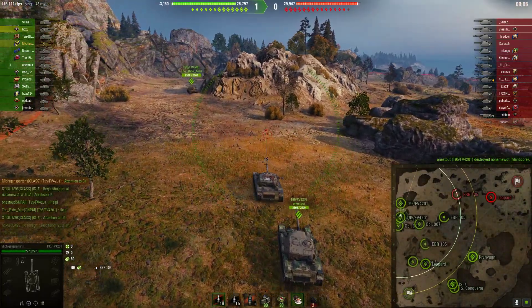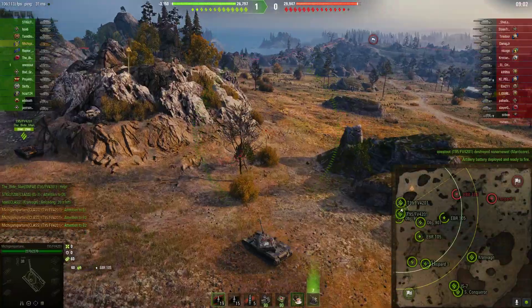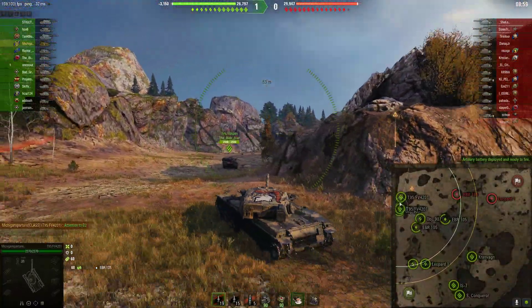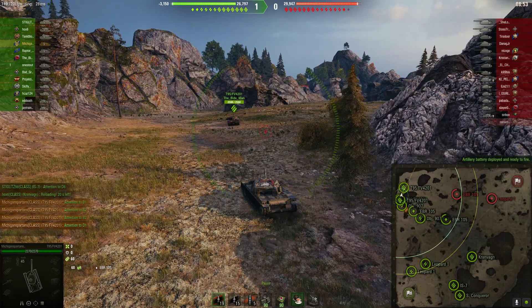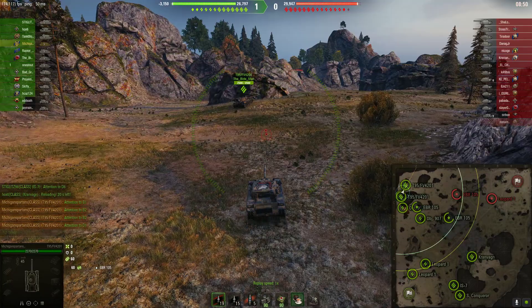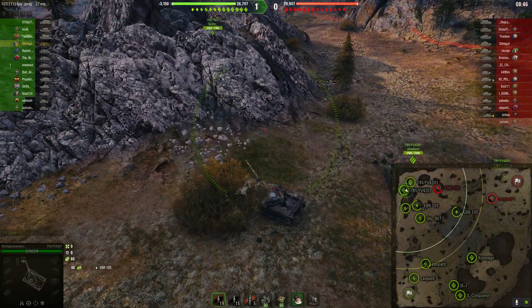My driving is terrible — please ignore that part of the video. As everybody's starting to get set up, one EBR kind of gets stuck in the middle. The Kronwagen is set up underneath the hill. I like the Kronwagen because if an EBR spots tanks coming down this way or on top, the Kronwagen gets three easy shots, unlike the Chieftain which may only be able to get one or two. The Kronwagen also has great gun depression and is a little bit smaller.